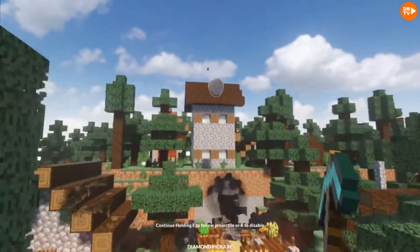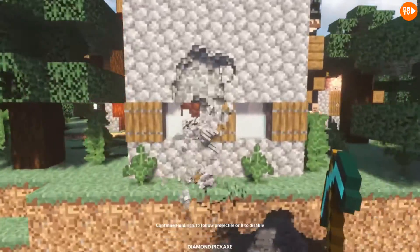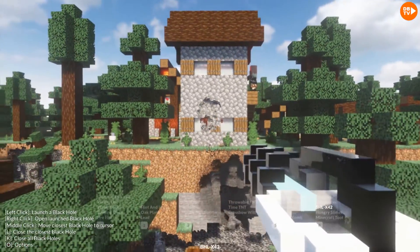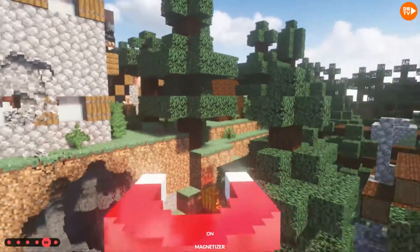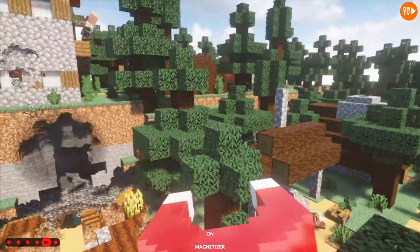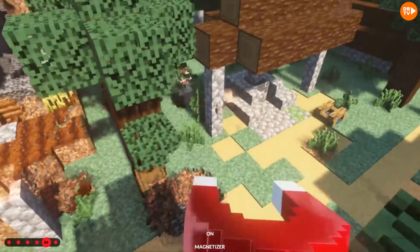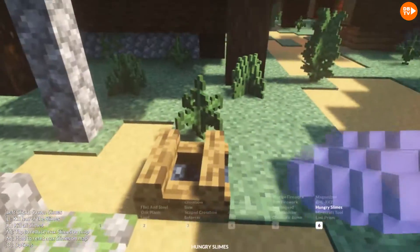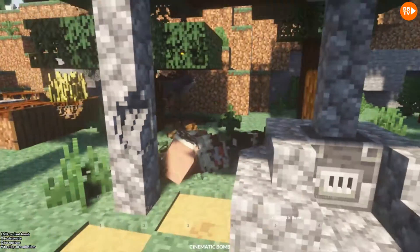Whoa! To the house — oh, it just knocked down the wall. That was Larry's house. He's right there — hold up, there he is. We'll just attach him to his favorite friend. Whoa! Magnetize. Boom, there we go. Oh, you killed them. Yeah, I kind of did.